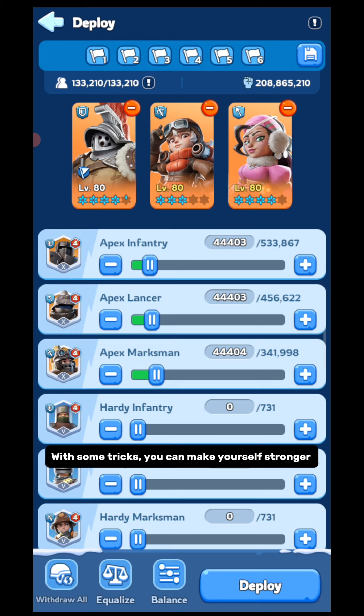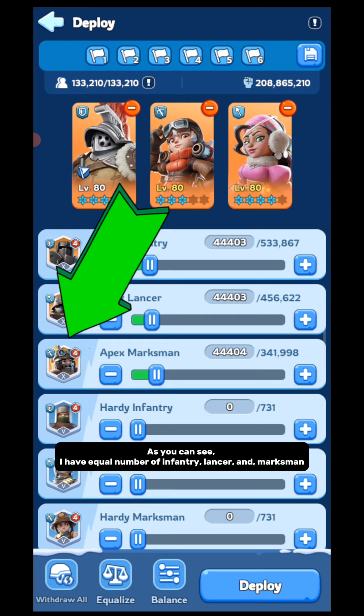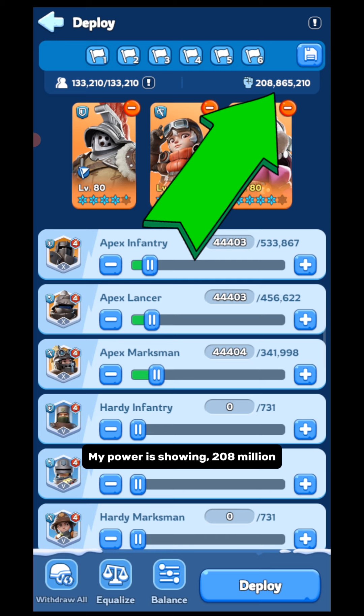But you should not directly deploy like this. With some tricks you can make yourself stronger. As you can see, I have equal numbers of infantry, lancer, and marksman, and my power is showing 208 million. I will do some tricks to increase this power.